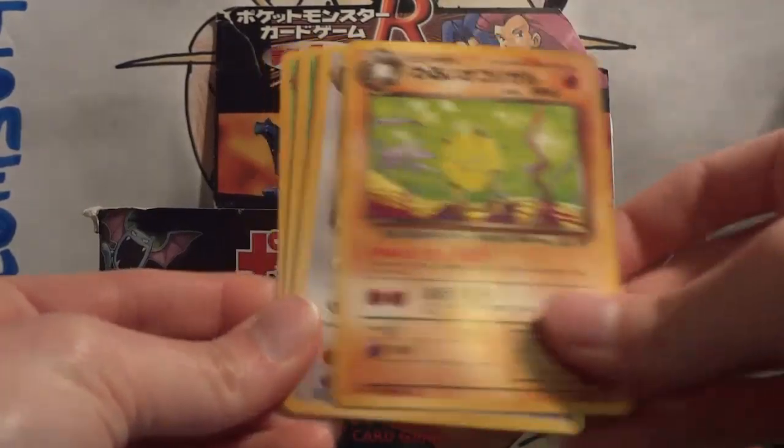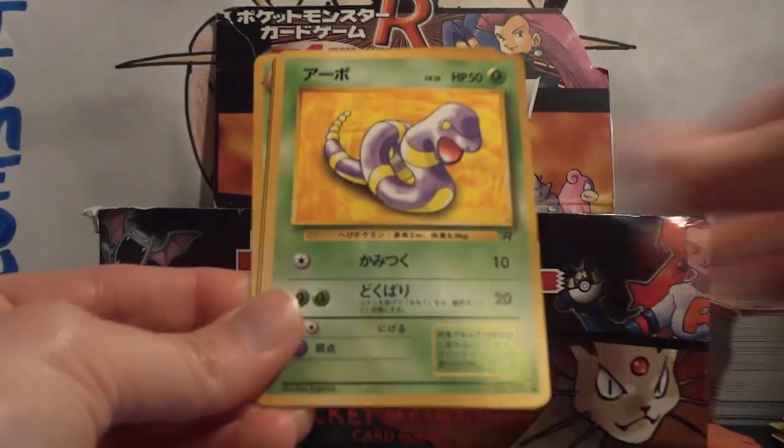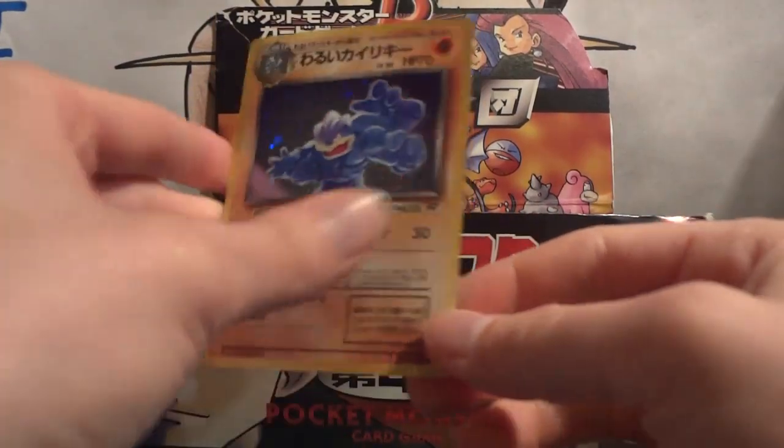Pack 5: Psyduck, Eevee, Primeape, Dark Persian, Voltorb, Dark Golduck, Ekans, Raticate, Muk. And my holo is another Dark Machamp.